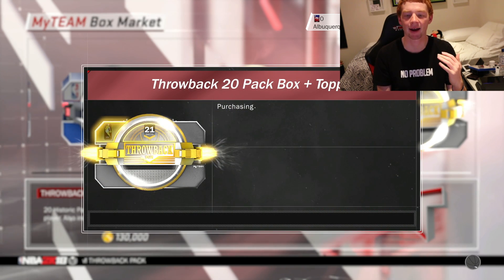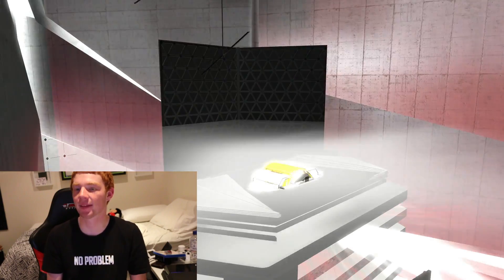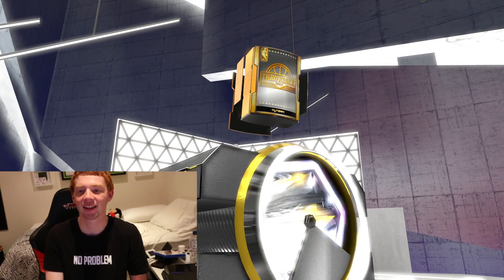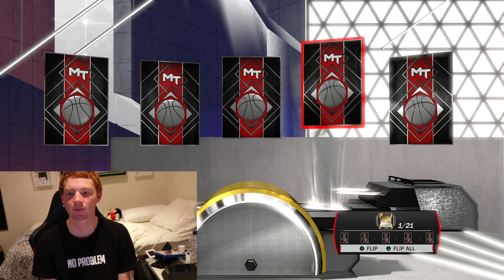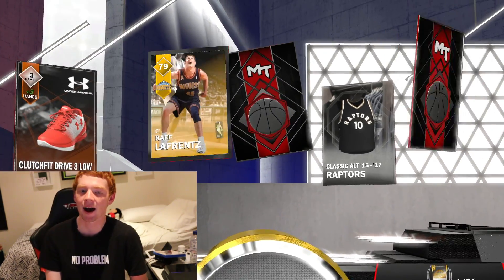You guys in stream always tell me to do pack openings, so let's open up this box — it's the 21 box. This animation is pretty sick, actually really cool. The pack app animation is really cool, it just takes forever, which is the issue. Let's see what we're getting in our first throwback pack — not much, maybe a gold historic player.